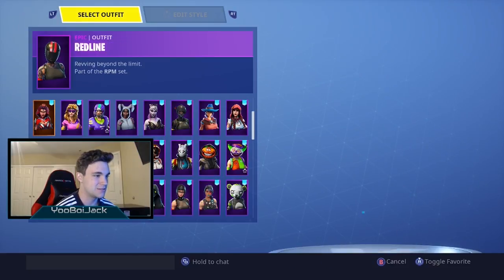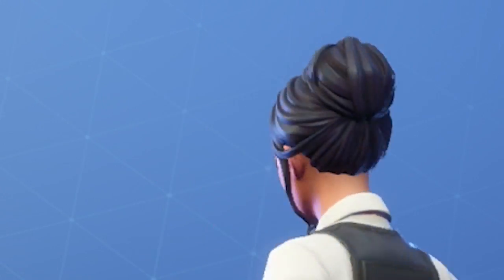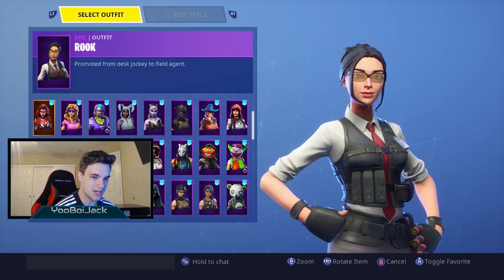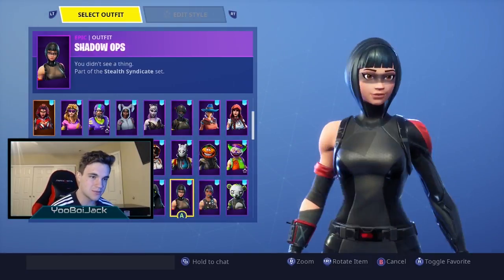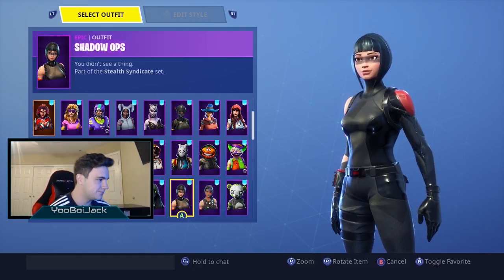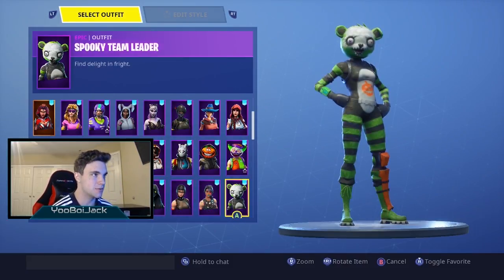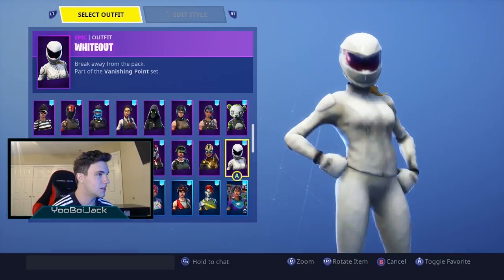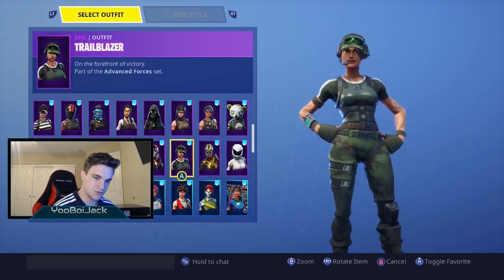Rapscallion — I know I'm horrible at pronouncing names — Red Line, Reef Ranger, Rook, the sweatiest skin in the lobby right now. Then Scourge, Shadow Ops — I love this skin, it's such a clean looking skin — Sparkle Specialist, an OG skin I guess, and Spooky Team Leader.